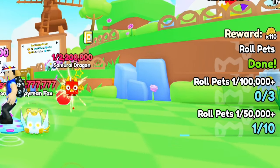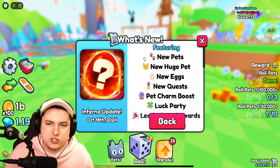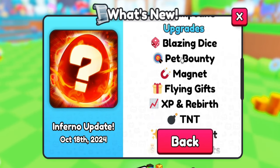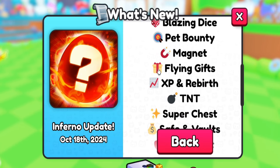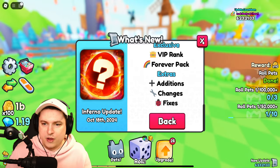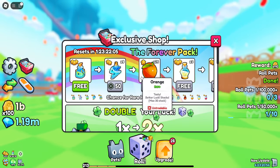We have some new quests we have to do and of course we have to read the pet notes. So we have the Inferno update — we got ourselves some new pets, new eggs, new quests, pet charm boost, blazing dice, pet bounty, magnets, flying gifts, and a bunch of stuff. That's kind of crazy. Let's get the pay-to-win out of the way first.